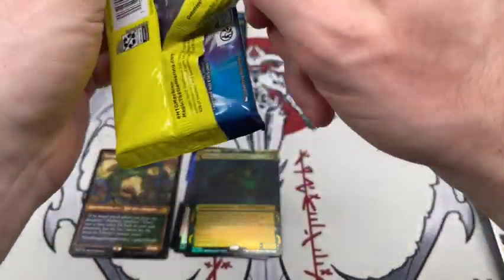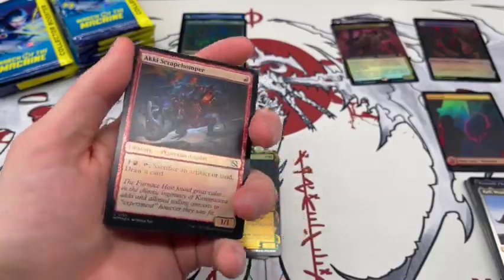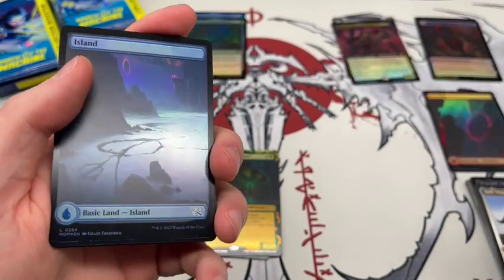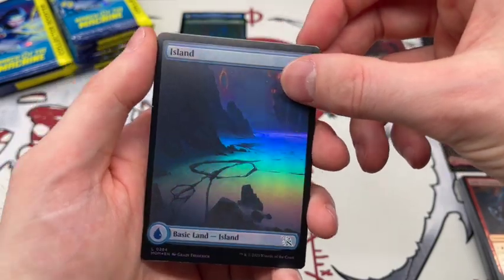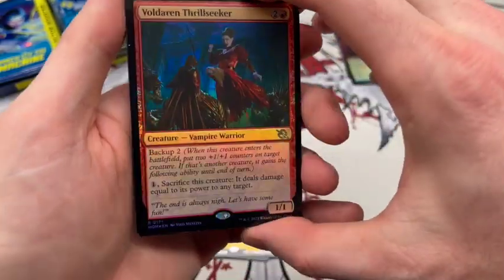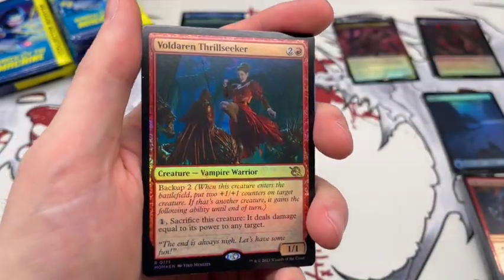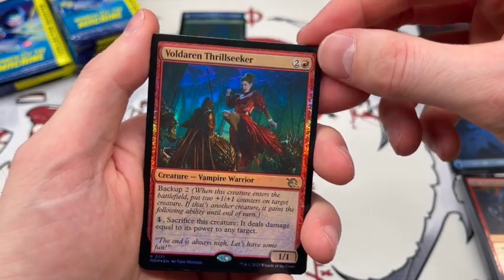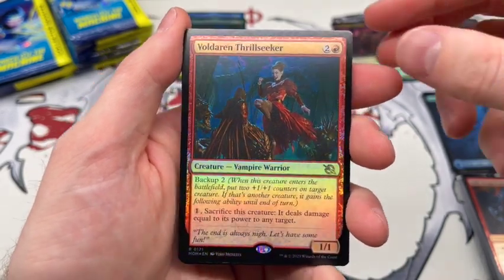I'd also really like to get the new sword. I was talking with one of my friends the other day about this set, and I'm pretty confident — high degree of certainty — that this is the only one of the sword cycle that actually appears in Extended Art. They have done it in Borderless, and of course in the Oil Slick for the sword from Phyrexia All Will Be One. But I'm pretty confident they've never done one just in the Extended Art format, not Alternate Art, not Borderless like they have with some of the others.